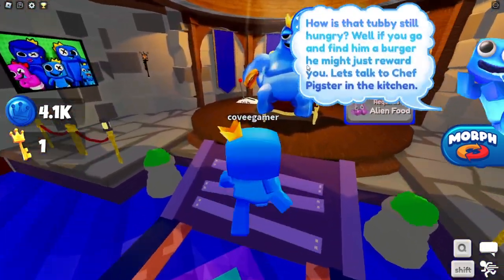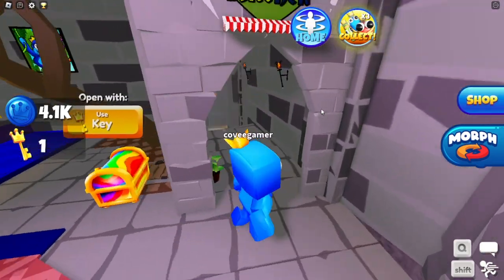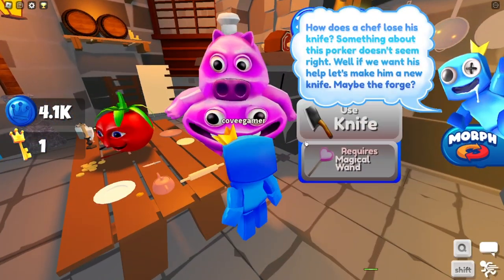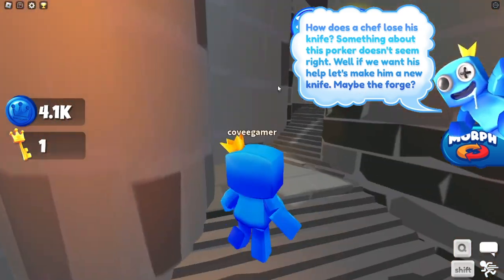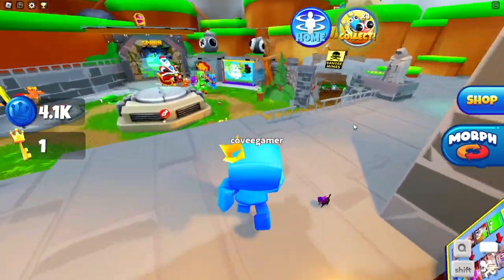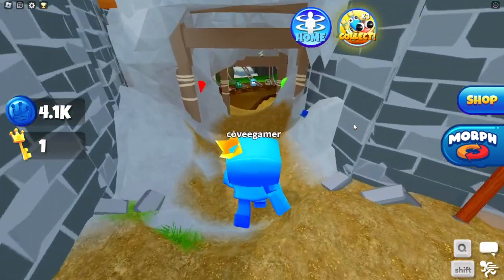So this guy needs food, and it says talk to Chef Pigster in the kitchen. And Chef Pigster inside the kitchen needs a knife, which you need to forge — which means you need to go to the mines to get iron ore. So I'm going to go inside the mines and get some iron ore to see if I can get some keys.